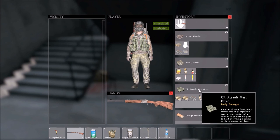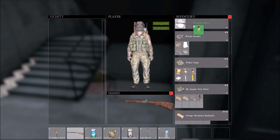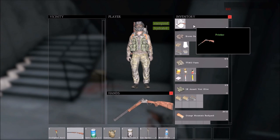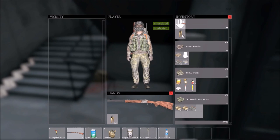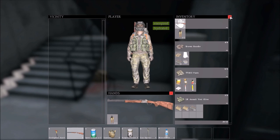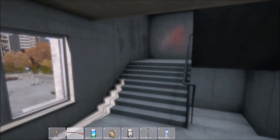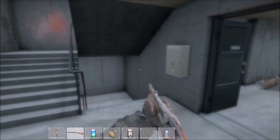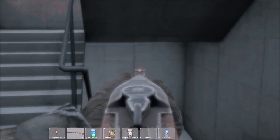This particular one uses a snap loader — you have to have that, and you can drag it on like so. It loads into the weapon, and you can see up here: that's two rounds. It uses 7.62 rounds.